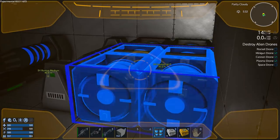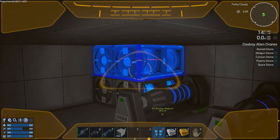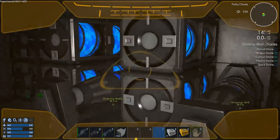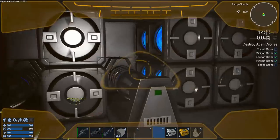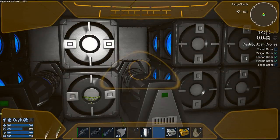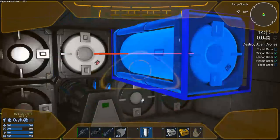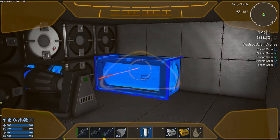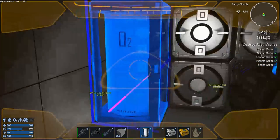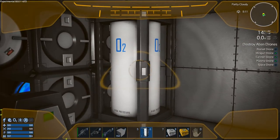Let's just lay these down: one there, one there, there and there, and then flip this one like that. Okay, that's a lot of fuel for those two tanks. And we have O2 — yes we do — so we can just stick those there. Actually no — I'm doing completely stupid things right now. I need to find the CV warp drive component.